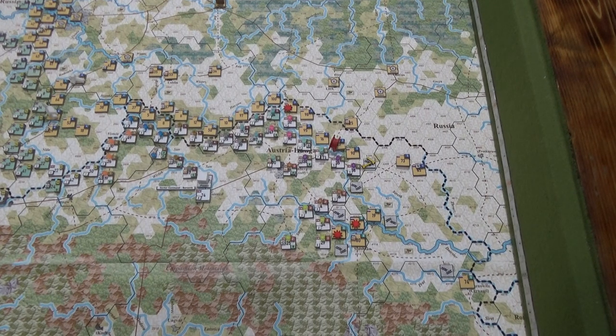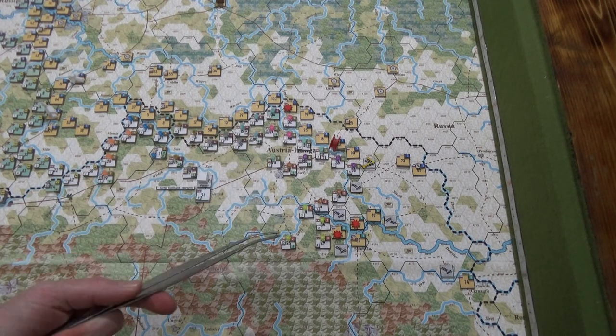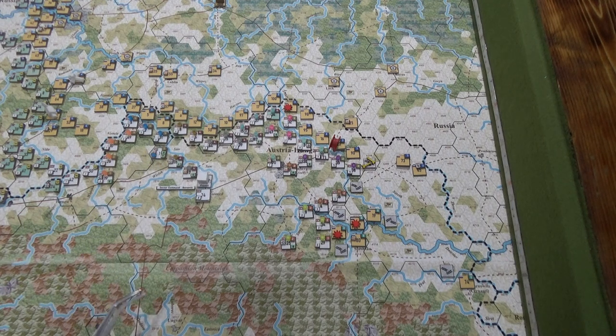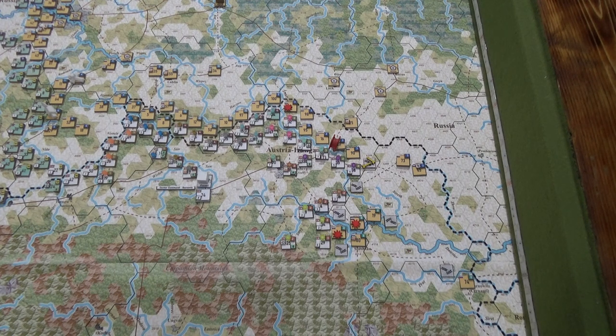I've put everybody down and they're color-coded. I've got my little color code — maybe I should make little Roman numeral things for all the cores. What I am going to do, and I'm really super excited, is an order of battle on a big piece of paper. I'm just going to use index cards because hey, why not.